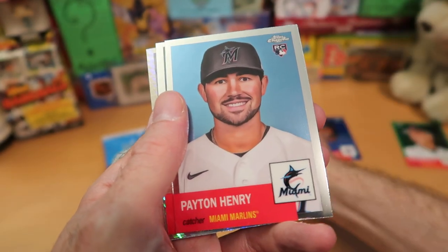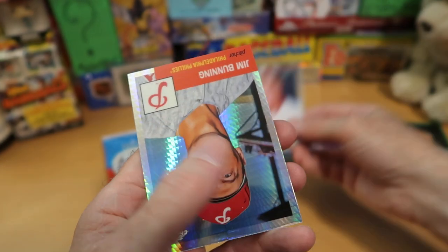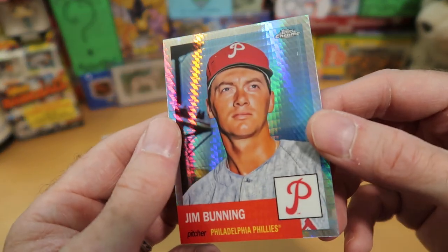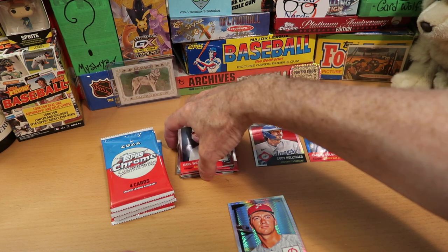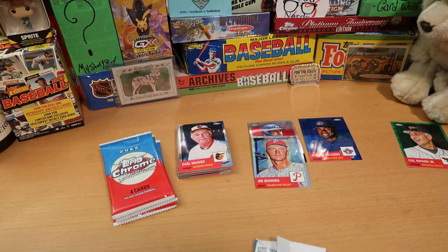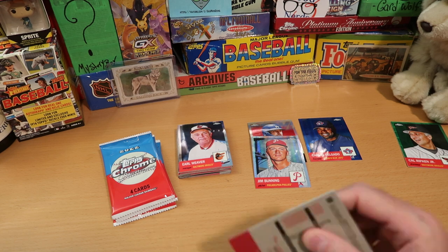Mize, Babe Ruth, Peyton Henry rookie card, and then Earl Weaver — nice Earl Weaver Orioles card, longtime manager of the Orioles. And then we got Jim Bunning getting the chrome foily treatment; I'm not quite sure what kind of parallel that is. I'll give it its own stack. Jim Bunning — great pitcher for the Phillies. We are still due a couple of refractor parallels.